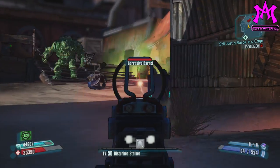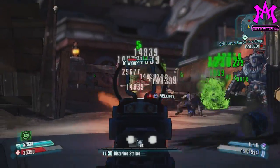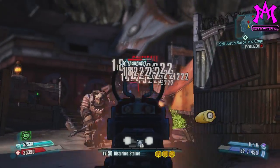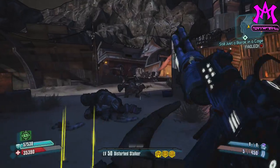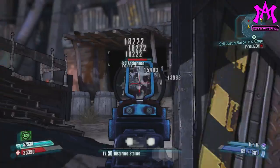This gun is called the Shredifier and that is exactly what it does. Damage per second is king in Borderlands 2 right now. The faster your fire rate the faster you can put down enemies, and since this has an extended clip you can fire this into large groups of really powerful, even armored enemies such as anchormen and sustain fire long enough to get them before they even get anywhere near close to killing you.